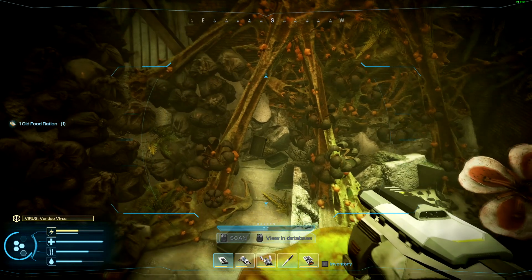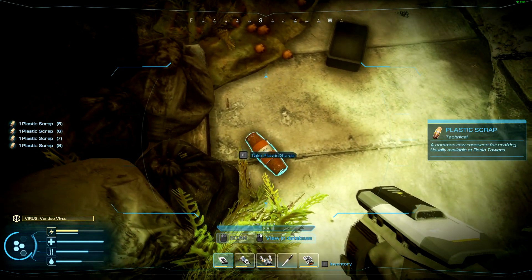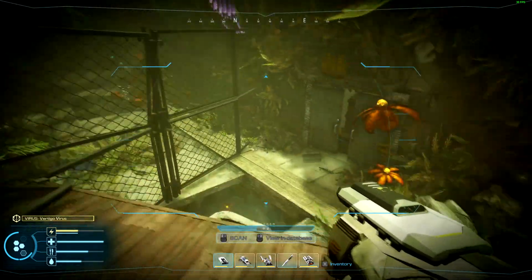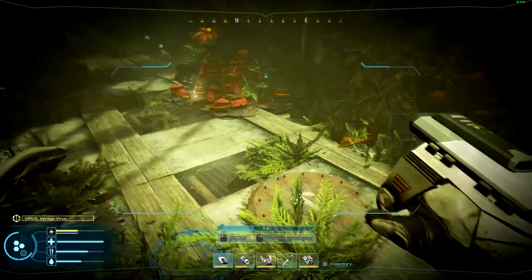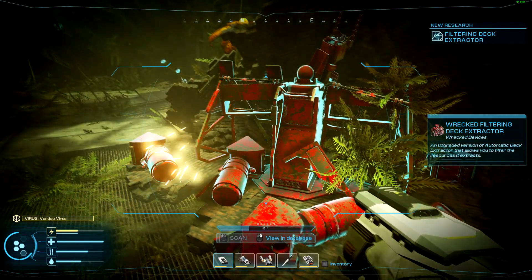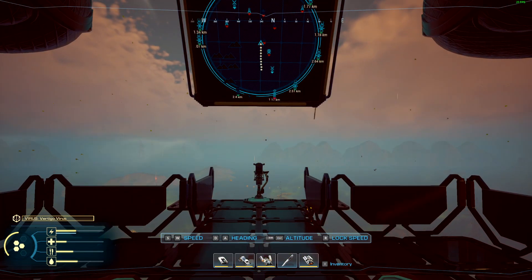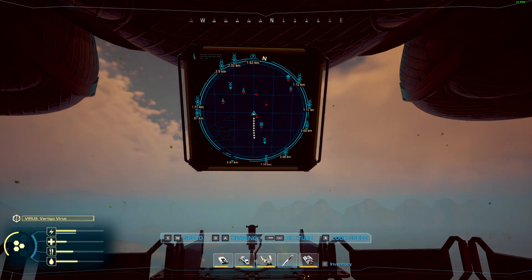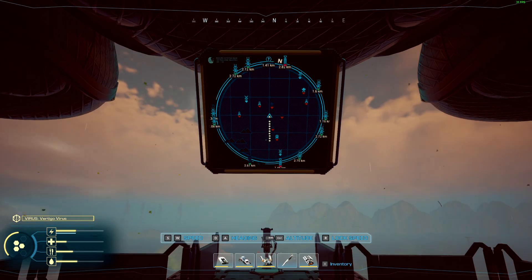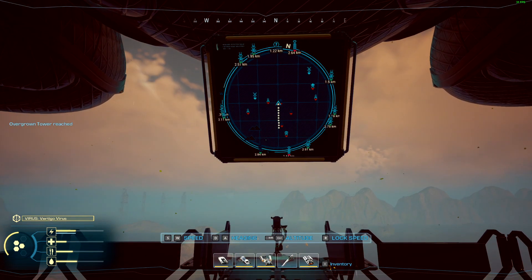Don't forget to get all your resin oil while you're over here. I think I've already collected it, but I definitely didn't see that sitting over there the first time. As you look on the map, you'll see some icons are shaded out — those are the ones I've taken the battery from. That's something different in this new update: it will show you where you've been as long as you take the battery.